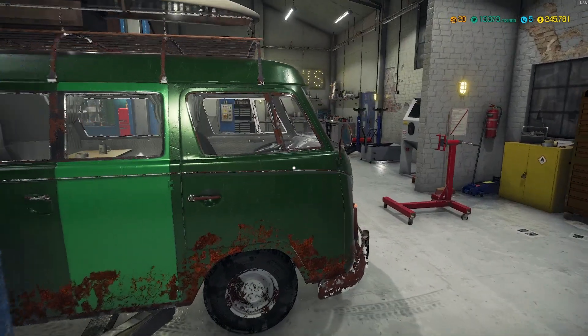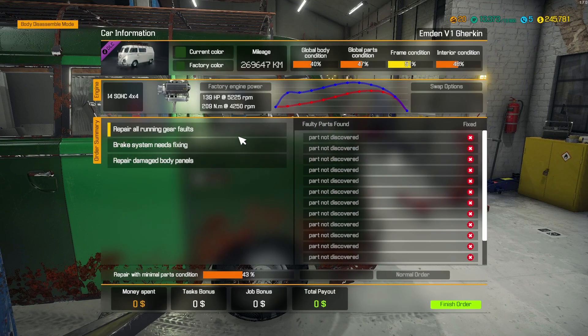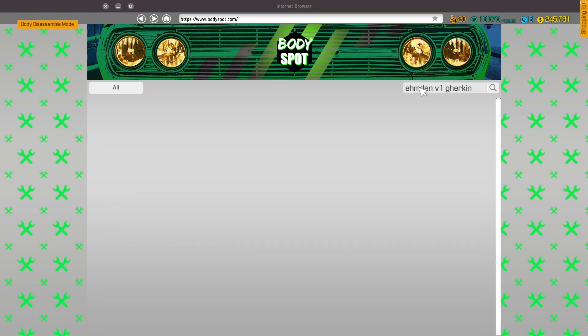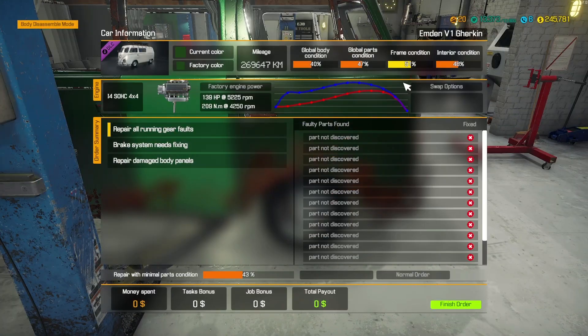Let's go ahead and move it over to the first lift and get it lifted off the ground. So it is an MDIM V1 Gherkin — unique name for a vehicle. But as I said, what they've done in this game is they don't have the rights to use some vehicles, so they just make up a name but basically have the vehicle there still.